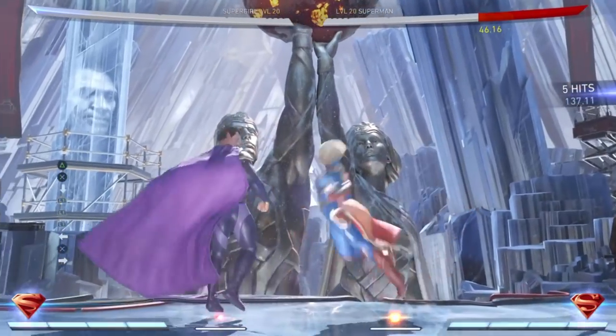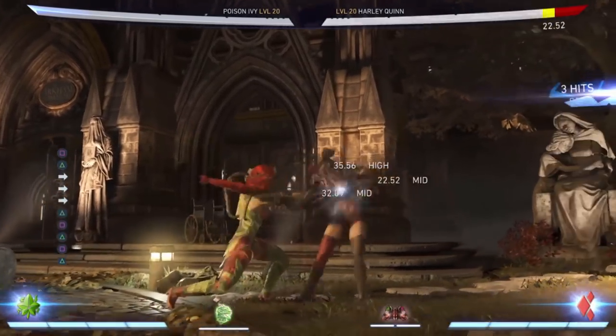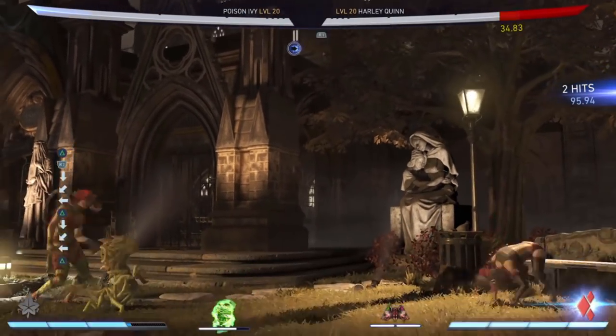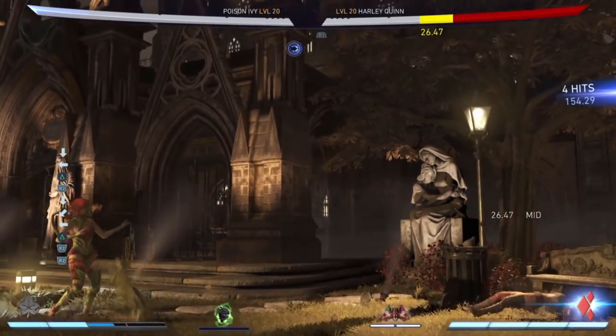Make sure to only pull out Poison Ivy's trait when you end your combos that result in your opponent being pushed away a little bit. This will allow you to get some decent chip damage if you use her vine drills while the trait is throwing out its projectiles.